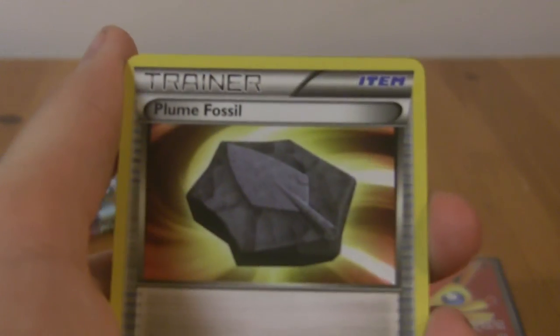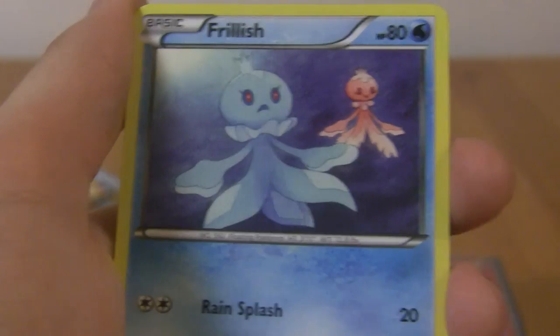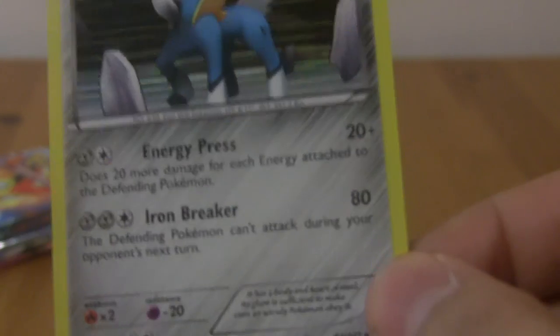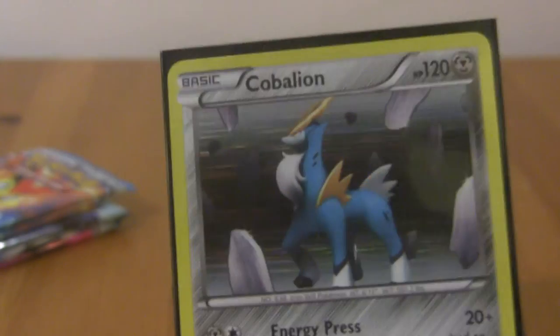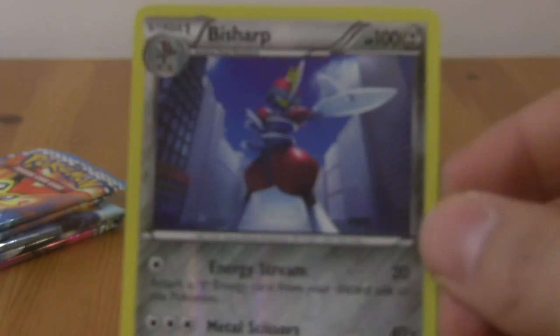Next pack — now they're Eelektrik. Plume Fossil, Duosion, Solosis, Karrablast, Timpole, Litwick, Frillish, Reverse Bisharp which is a rare — cool. And then a holo rare Cobalion with Energy Press and Iron Breaker! This holo effect is really interesting looking — it's like lines. Not sure if I like it or not, but the card looks pretty cool. And our rare Bisharp with Energy Stream and Metal Scissors. So we got two full arts and a holo.